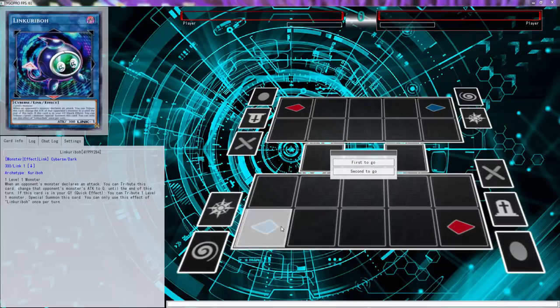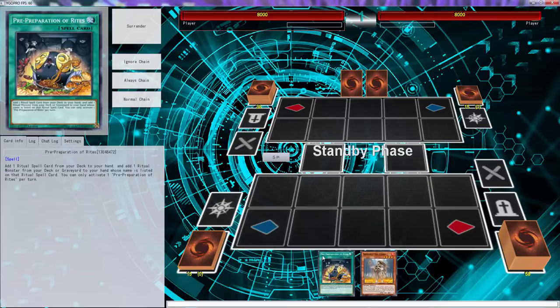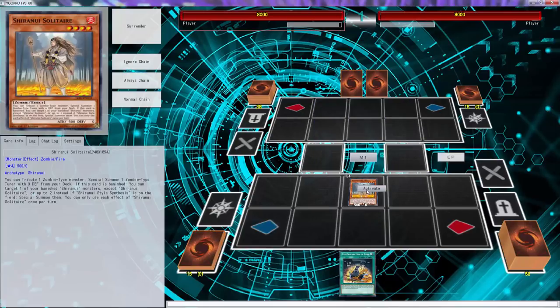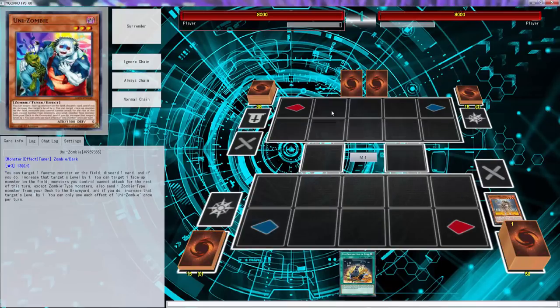It took me about five to ten minutes across six different recording tries to figure this out, and I basically found another way to pull off this combo in a better way. So without further ado, let's get started. This is all you need — don't forget you still have three other cards in hand, so at the end of the whole thing, imagine plus three. We're going to use Solitaire to get to Uni-Zombie, and it's very important that you keep a Zombie in one of these zones for Summon Sorcerer.